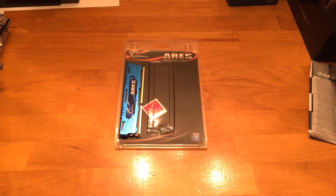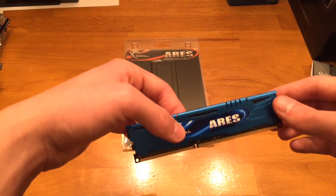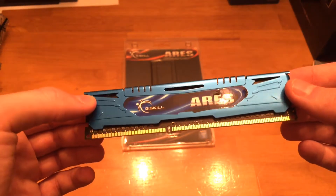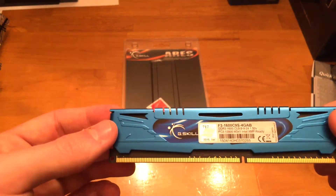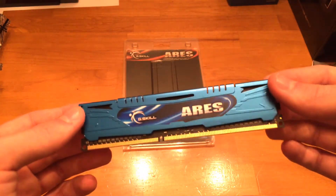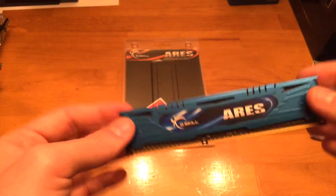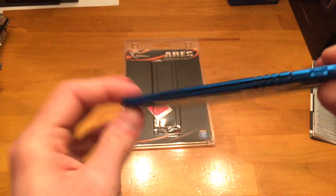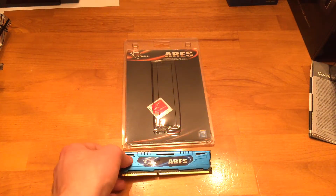What's up everyone, it's Nick here of the BuzzLogs YouTube channel. Today I'm going to show you the RAM I'm using for this Linux gaming PC build. It's the G.Skill Ares series — this is the blue. This is just the DDR3 1600MHz 9-9-9-24 latency RAM. Just a 4GB DIMM here. It should be plenty for a Linux build.